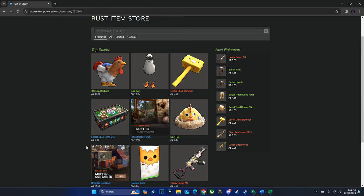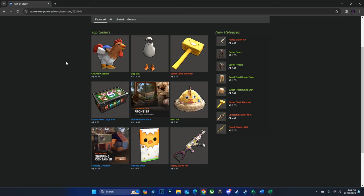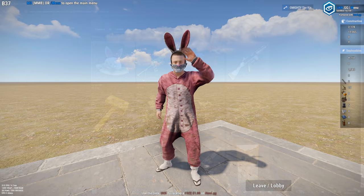What's going on guys, I'm Matty Beckett again with the weekly Rust skins videos and it is indeed the Easter Rust Item Store event happening at the moment. So that's why you're seeing some interesting top sellers: we have the new chicken costume going for $15.40, currently number one; egg suit going for $12.35, currently number two; and the Easter chick hammer going for $3.05 — that's the top three. Nothing new in the general store, so let's have a look at the limited store, starting with the clothing.